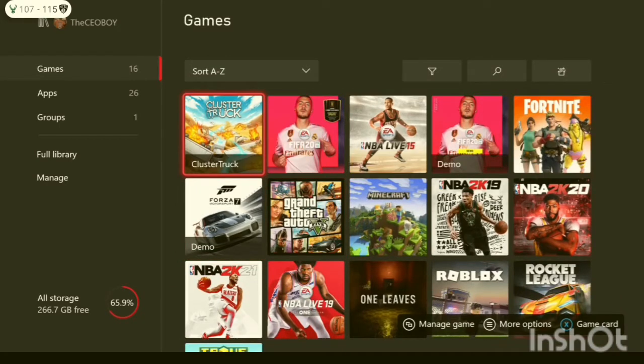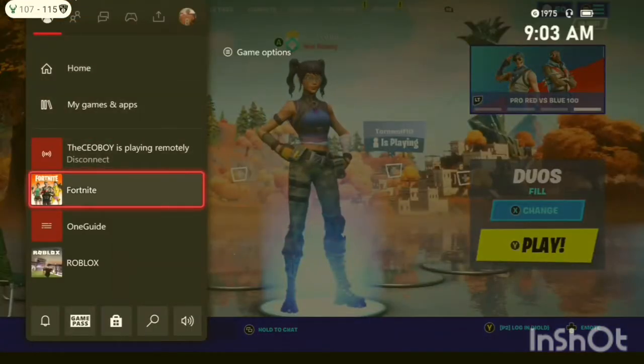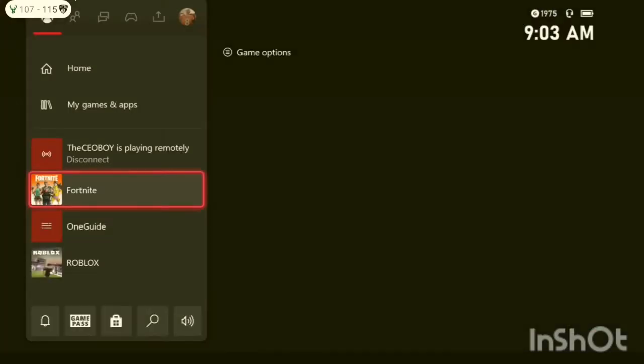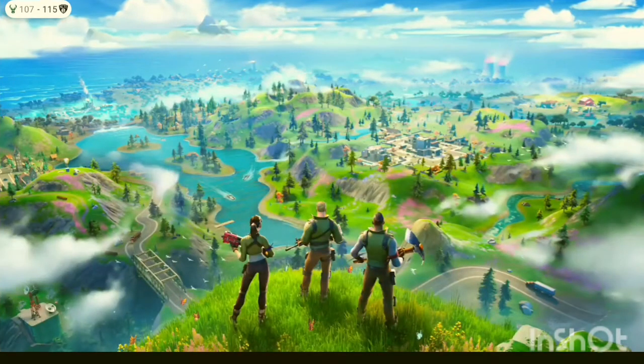Now that we've done that — we freed about 59 gigabytes — let's go back to Fortnite. What you want to do is click quit, then go right back into the game again. Once you go back in it'll take a little to load, of course, but you should see a drastic change in ping.